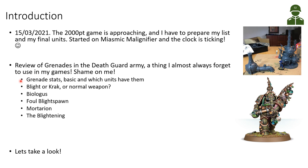In this video I will be reviewing the grenades in the Death Guard Army. I'm particularly bad at remembering that we have grenades — I typically never fire one and almost always forget we have them. So shame on me, and I will try to remember going forward. I'll start looking at the weapon stats for the grenades we have, the basics of using them, and which units in our codex have them. Then I'll look at what grenades to use: blight grenade, crack grenade, or using the normal weapon of the units. Then I'll look at the Biologous Putrefier, which is really good with grenades, Foul Blight Spawn's special grenades, and Mortarion.